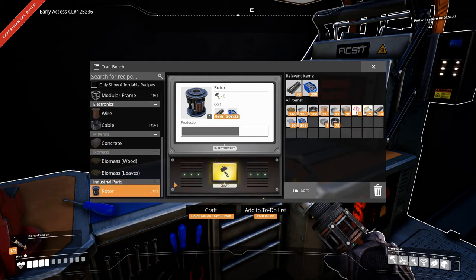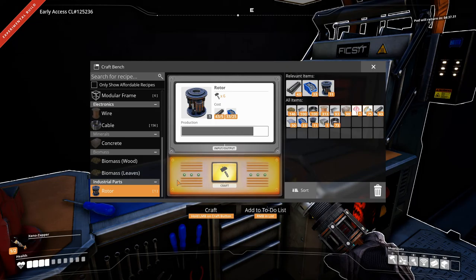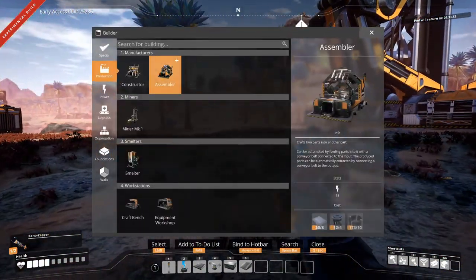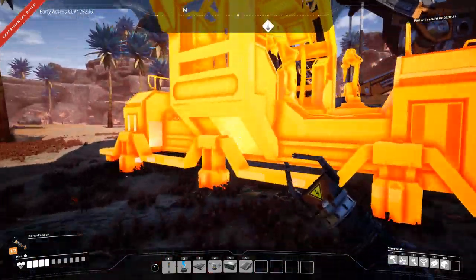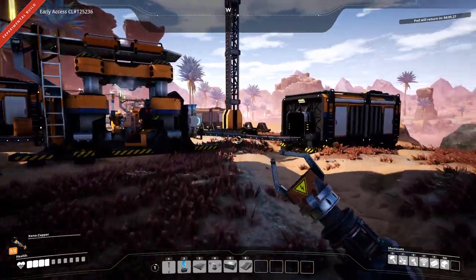Rotors, yep. Let's just make 12 because we're going to need them anyway - we need to send those smart platings. Let's take a look at what it takes to make those. There we go, an assembler. Smart plating needs a rotor and a reinforced iron plate - okay, but it's only 50 of them it needs. So if we go grab a bunch of screws and we grab some rods for the rotors, let's just grab that.